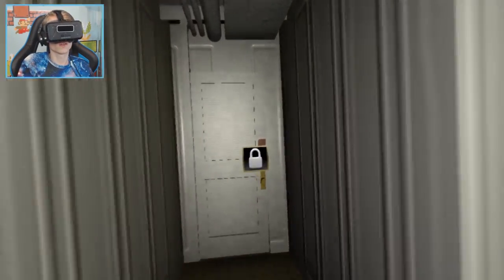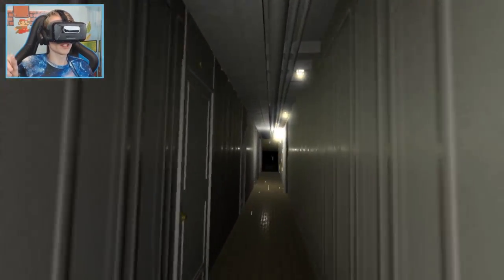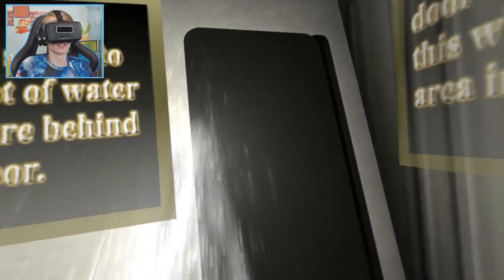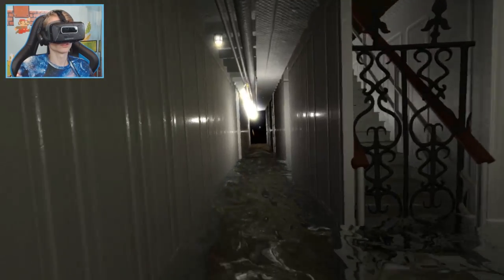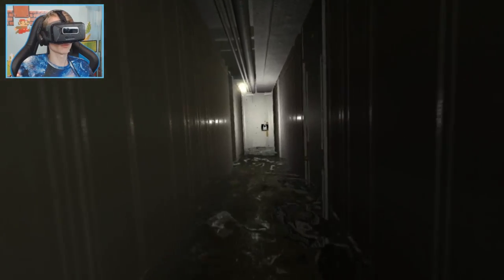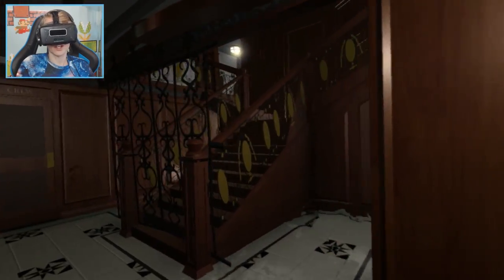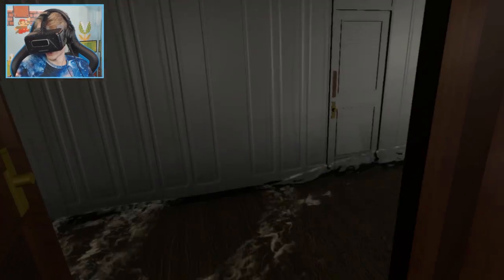This door is locked. Wait — I got an idea. If we open that door over there, the water pressure will be so high that it will push open the locked door. Let's try — oh yeah, there we go! Let's run! There goes the water, it just pushed the door open — hopefully it works. Yes, it works! That could have been a suicide attempt. This looks more like the high class area.